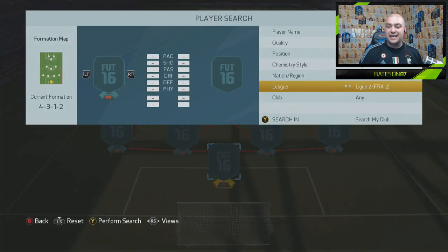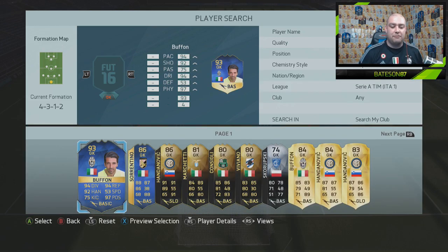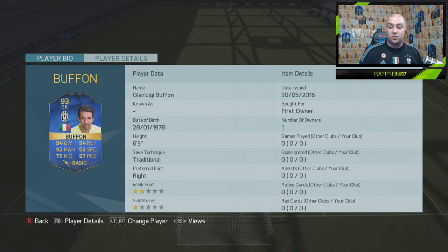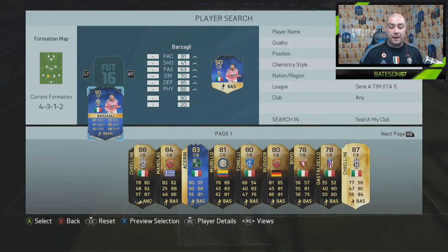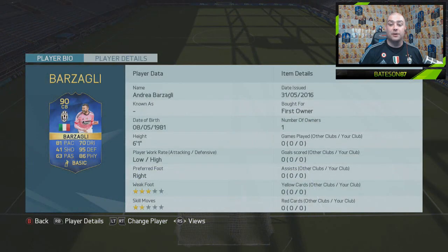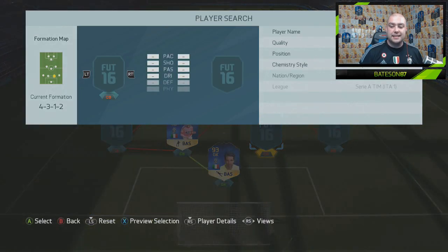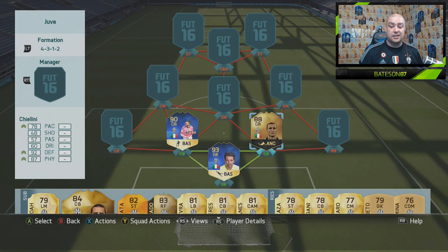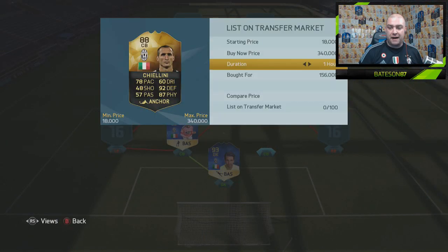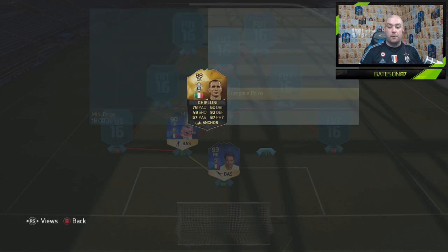So like I said, we are doing Juventus which is in the Serie A, obviously. We start off with a 93-rated Buffon, which I was lucky enough to pack as well. Not played with the team yet - we're going to play with it after I've done this squad builder part. On the left-hand side centre back position, we do go with Barzagli, and I was lucky enough to pack this guy as well. In the centre back position on the right-hand side, we go with the in-form Chiellini.